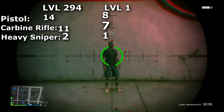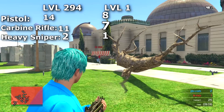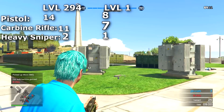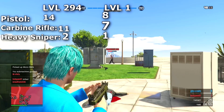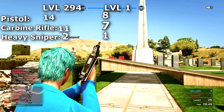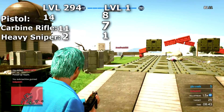So what does this tell us? The level 1 took fewer shots to kill, and it's actually a pretty big difference. Looking at the pistol — level 294 versus level 1 — it was an increase of 6 shots, which is quite significant, especially on a pistol that doesn't have the greatest rounds per minute. Same with the carbine rifle — an extra 4 shots to kill is going to determine how quickly you kill your enemy.